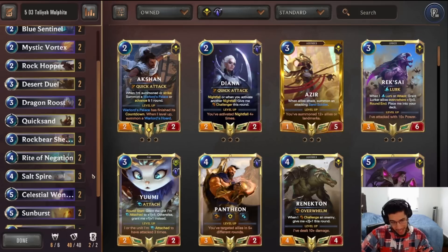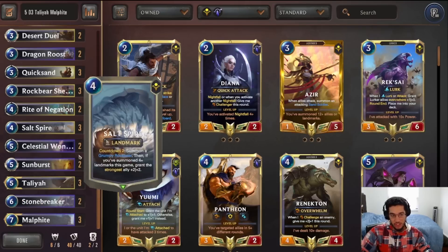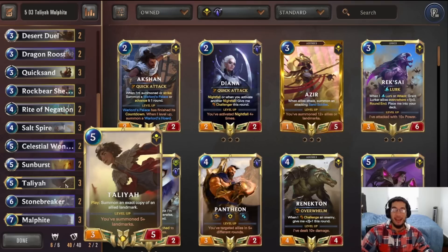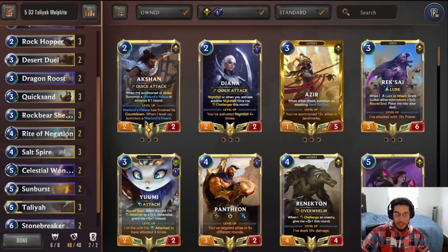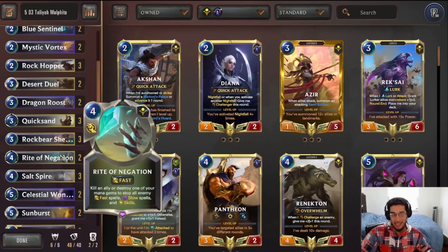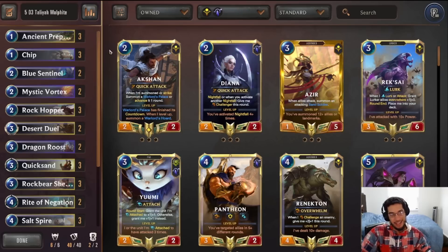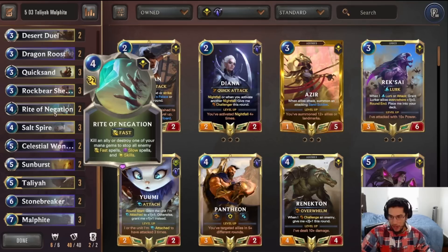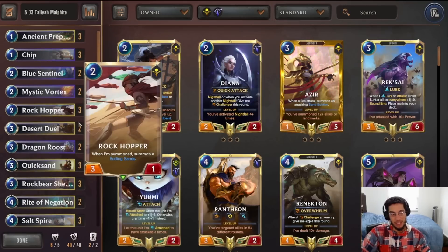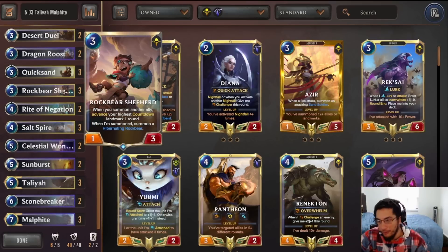You're going to play this as a mid-range strategy, as you saw in a lot of our games today. Your main goal is to get multiple Rockbears on the field, so that you can set up for the lethal turn by either putting a lot of pressure on the opponent, or having Malphite stun the opponent's board with a lot of Rockbears in your field to push for lethal. The way you do that is going to be through Rockbear Shepherd, Soulspire, and Taliyah — these are your three most important cards in this deck.